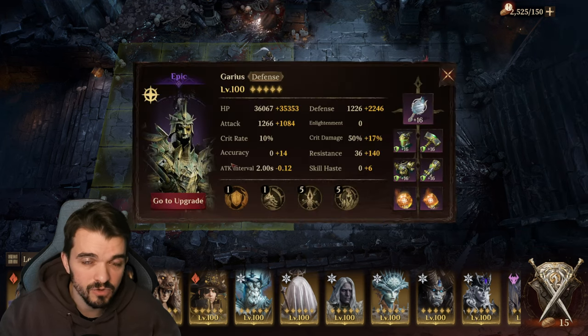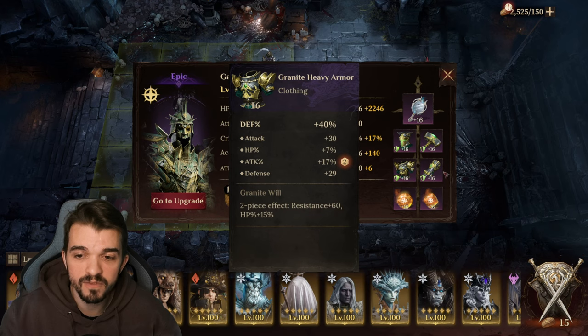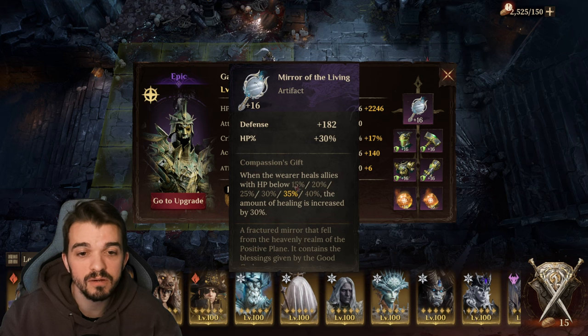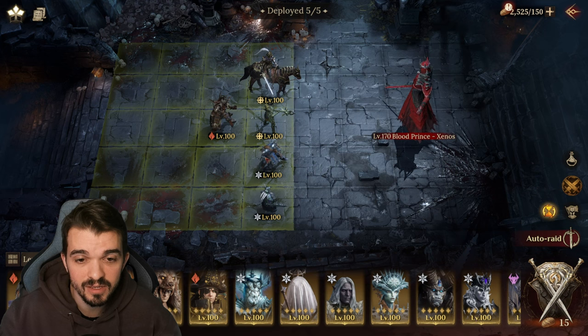First, we have Garius. Garius is taking two roles here — he's a tank and also a healer. He's gonna be really helpful here and he's basically full of defense because his healing scales with defense. Defense on the runes, defense on the gear. I have Mirror of the Living to increase a little bit of the healing because you guys are gonna see the damage these guys do.